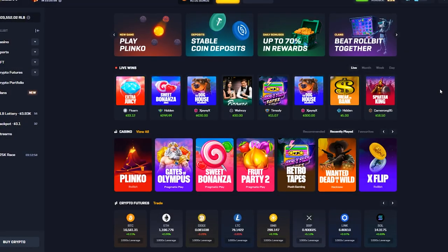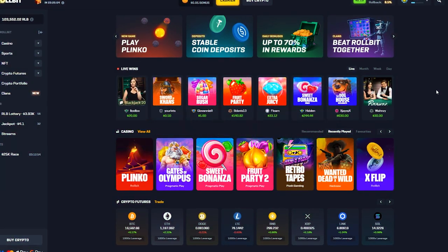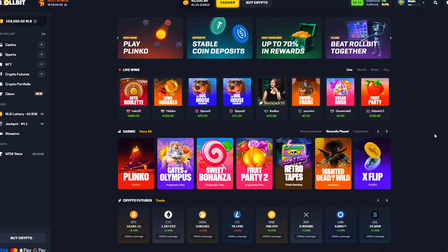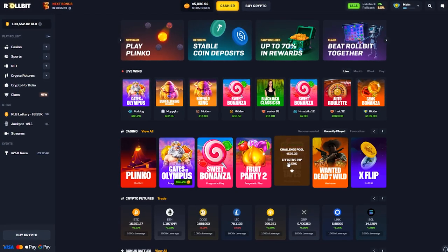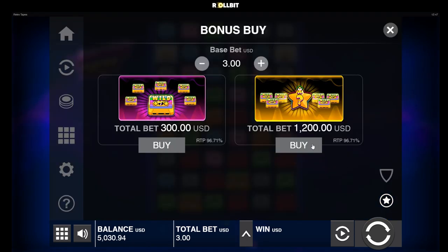Welcome back to another RollBit video. Today we got $5,000 in our balance and we're gonna be playing Retro Tapes, a brand new slot just like Jamming Jars 2 where you get the super bonus and the points stay. From what I played, a $3 bet on a super bonus is 1.2k, so that's a 400x. Let's get right into it.